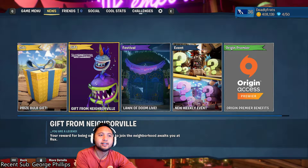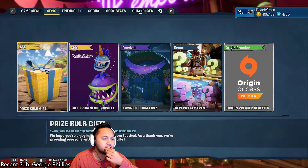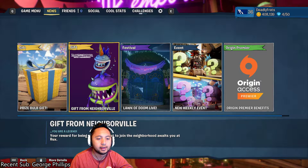Hey everyone, DeadlyDD here. Today I'm going to be showing you how to redeem your gifts. I have two gifts: a prize bulb gift — 30 free prize bulbs for enjoying the Lawn of Doom festival — and a gift from Neighborville, which says you are a legend and your reward for being one of the first to join the neighborhood awaits you at Rux.